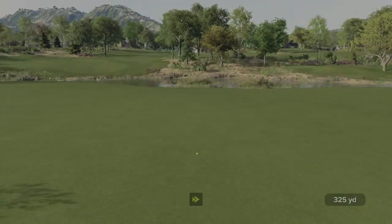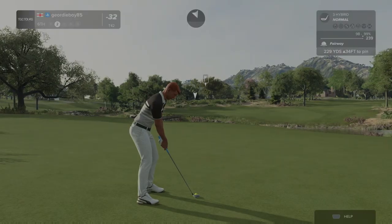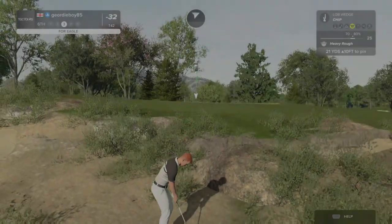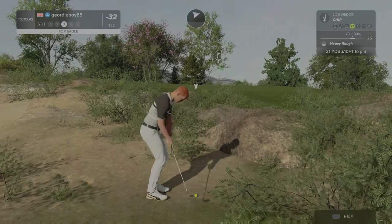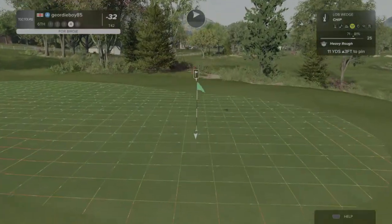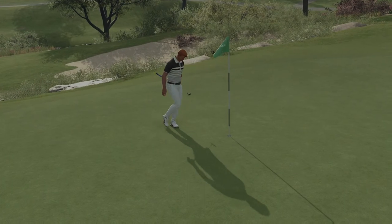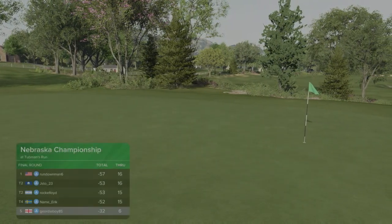Took a bit off that, put a bit of top on it also. Approaches into an elevated green. Go on the left, don't bounce down there. Where's this one going? This is your third shot. Let's save par on this one. This has not been a good start — one under through six. Need to get moving.